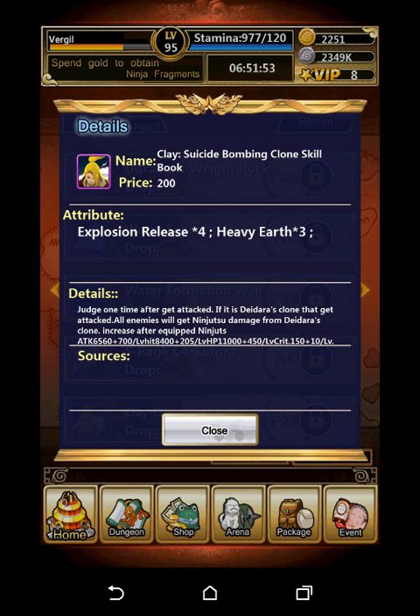One time after a good attack, if Deidara's clone gets attacked, all enemies will take ninja damage from Deidara's clone. Stats increase after equipping: ninja attack 5 is 6.5k plus 700 per level, ninja attack 6 is 8.4k plus 205 per level, HP is 11k plus 450 per level, and it also gives crit 100 plus per level. Overall it looks like a fairly good skill.